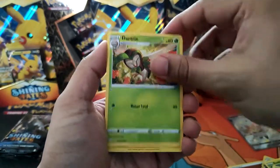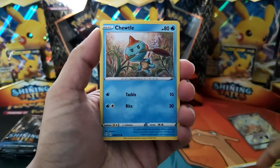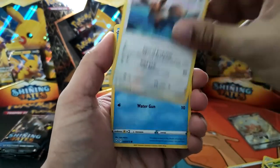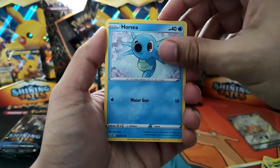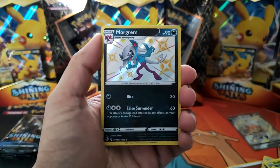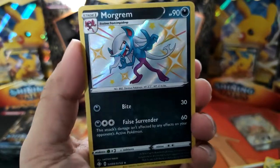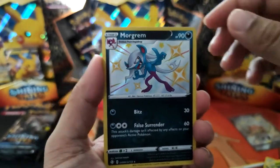Lightning Energy. Got Darkrix, a Luxio, a Team Yell Tower, Morpeko, Turtwig, Eevee, Horsea, Cacnea, and... Shiny Morghum! It just feels nice getting shiny cards, man.